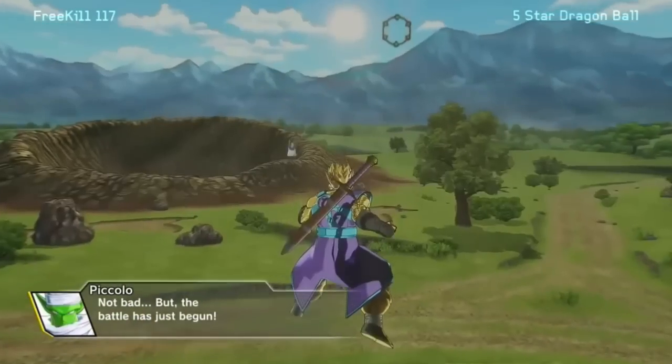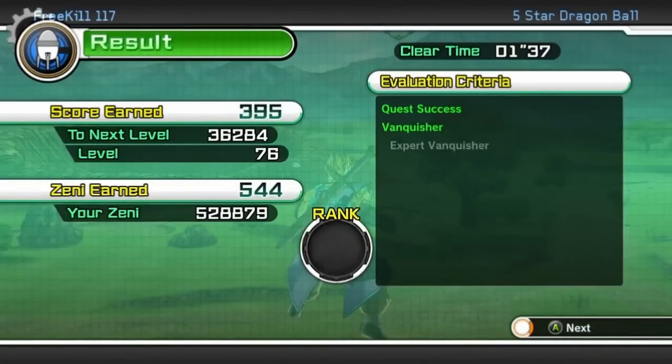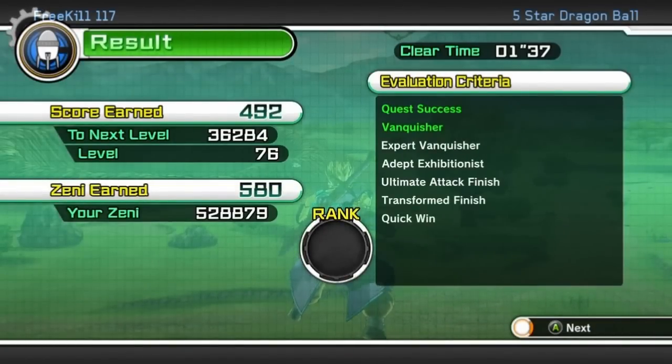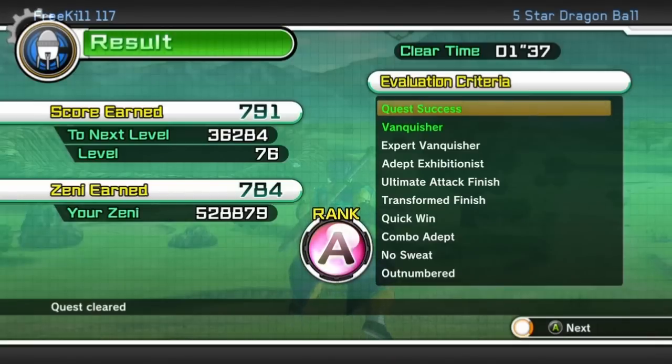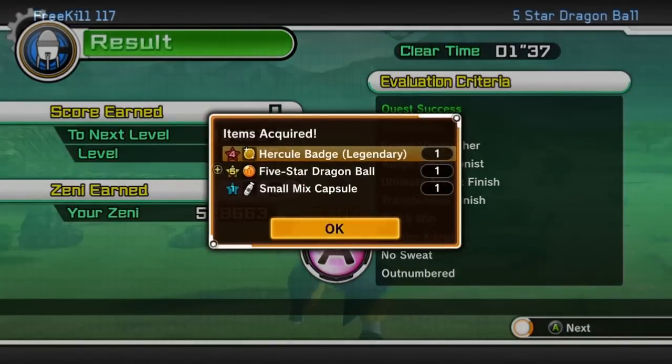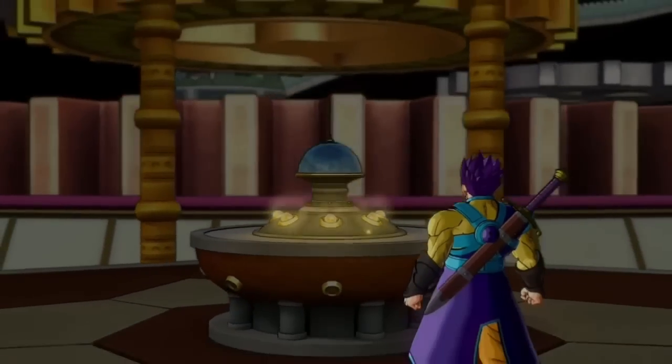Pretty simple, easiest and quickest way to do it in the game. You can probably do this in under an hour and get all the Dragon Balls. This is by far the quickest and easiest way to get them. To summon Shenron, go to the podium in the tower, place the Dragon Balls, and you can summon Shenron.